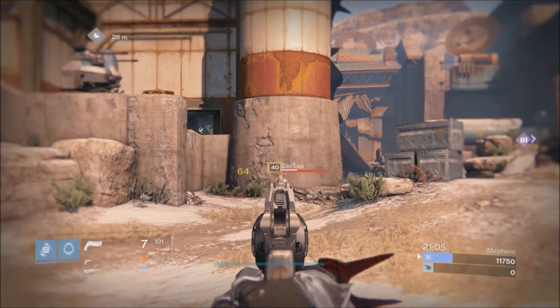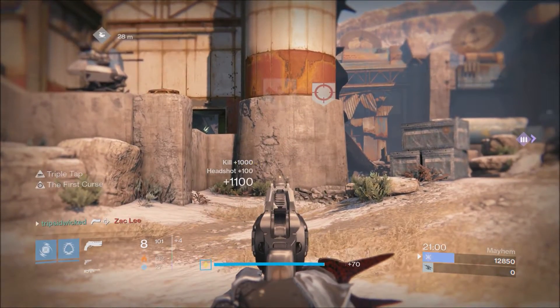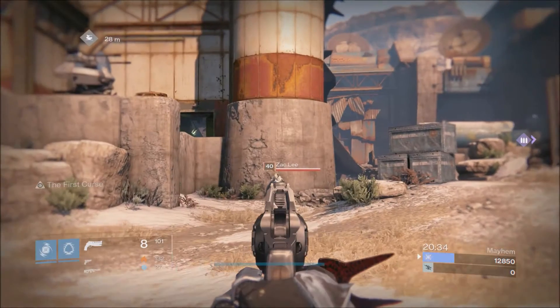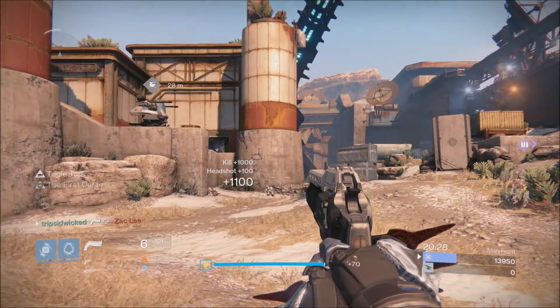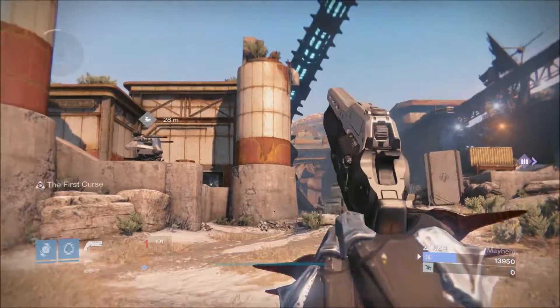Now, why exactly does this work? Triple Tap is on the First Curse, and since the First Curse perk reactivates and fills the ammo in the magazine, it essentially means that more bullets can be added to that magazine with the perk staying off. That's why the Sealed Ahamkara Grasps are capable of refilling the magazine.